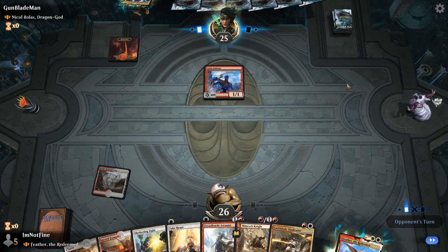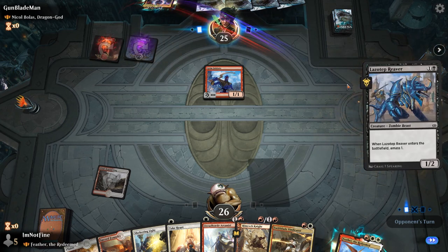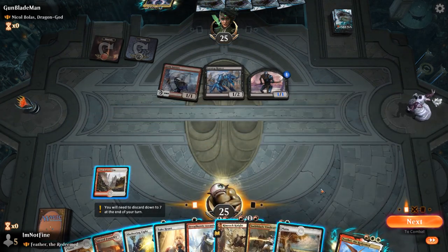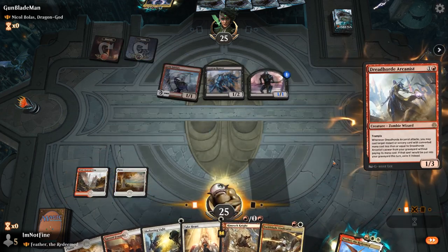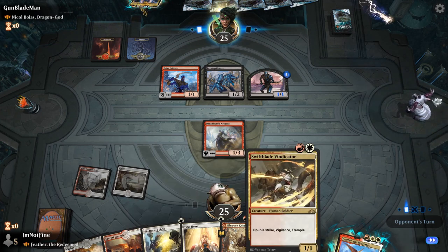We are going to drop the Arcanist. I think the Arcanist is quite decent here — that allows us to use Take Heart. I don't want to drop Feather on turn three. I want to drop Feather on four because of Sheltering Light to protect her. Evolving Wilds coming down. I'm not sure how I want to play the Take Heart here though. I think I'm fine with them removing some of our cards.